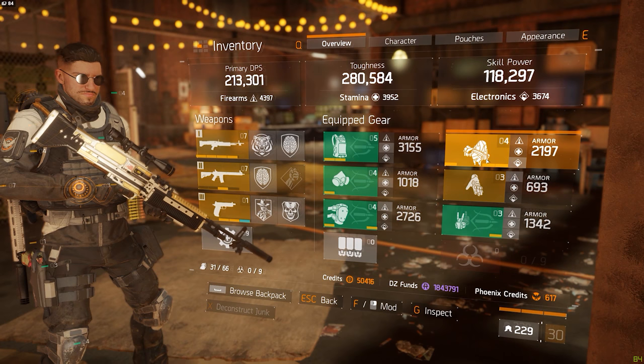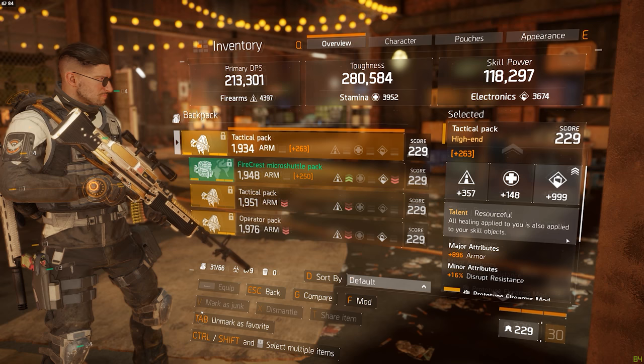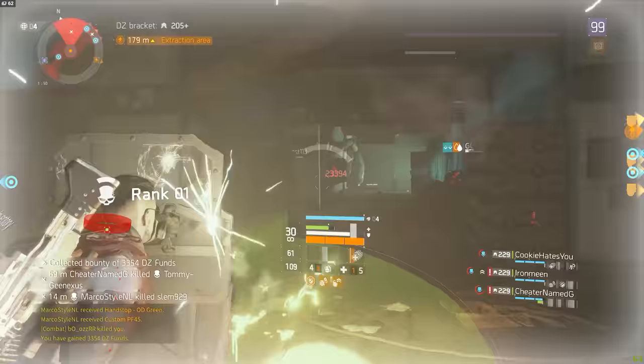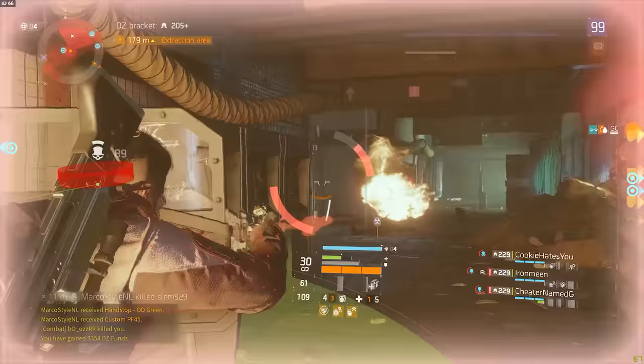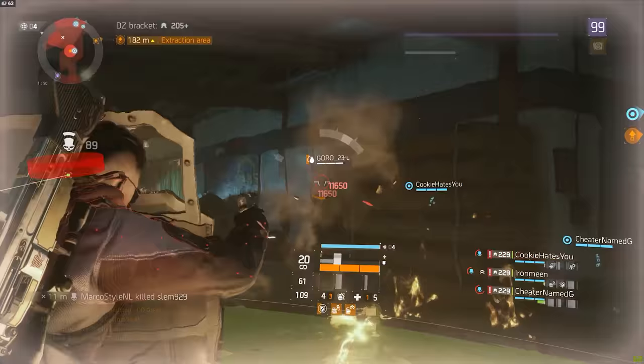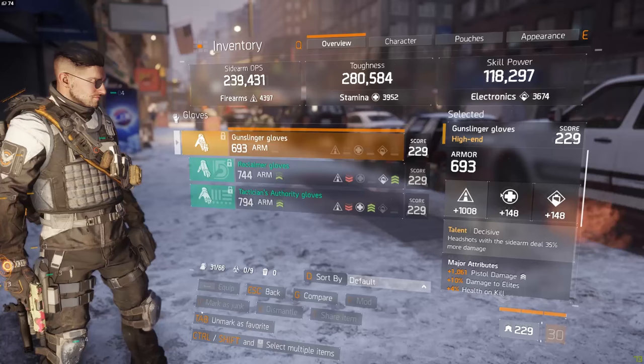Besides the sentry 4-piece, I'm also using 2 high-end items. The first is a resourceful backpack. This talent makes it so that all healing applied to you also heals all of your skill objects. When running a ballistic shield setup, this is kind of a must-have — every time you pop a medkit, use a first aid, or get healed by a teammate, the shield gets healed for that same amount. That makes it almost infinitely more tanky, especially if you're running with a dedicated healer and their support station, where the shield pretty much never dies.